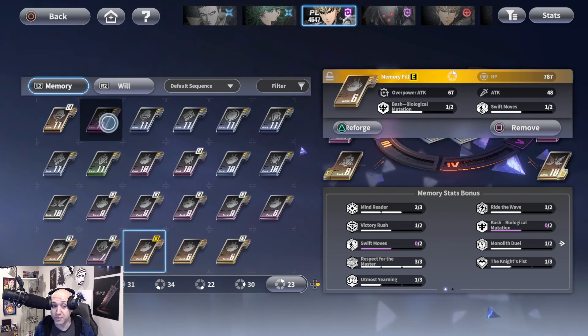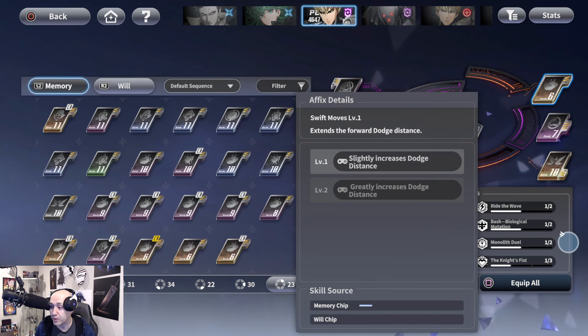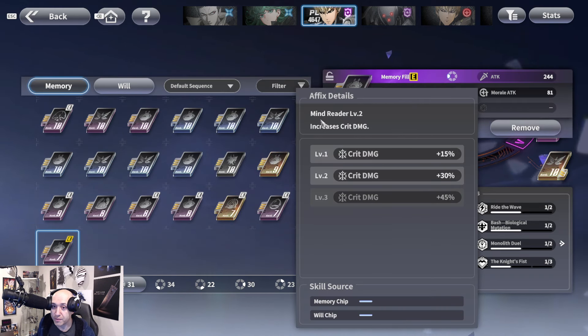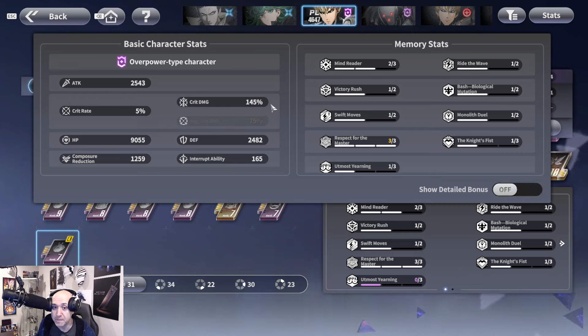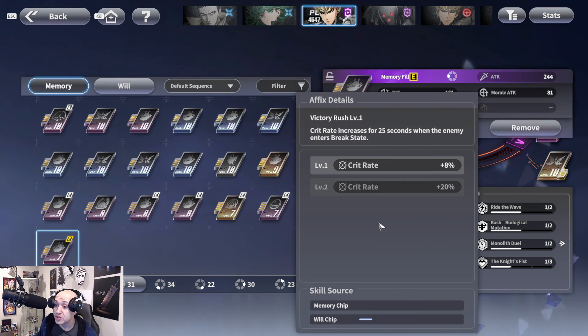For memory traits, the first one you want is 'Mind Reader' — your best damage boost for crit. At level three you get a 45% crit damage increase. I have level two, so I'm getting 30% extra, which you can see reflected in the bonus stats showing 145. 'Victory Rush' is also great — crit rate increases for 25 seconds whenever you break the opponent's composure state. At level one it's 8%, but at level two you get a 20% boost.